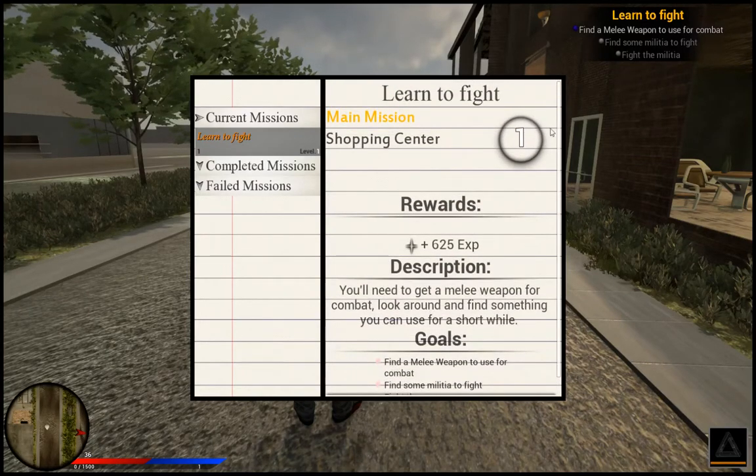Also, you can see right here the recommended level, and it's also right there as well. If I press — I think it's 7 to level up — once you're a higher level than it, this will turn green. And if you're too low of a level, then this will be red.